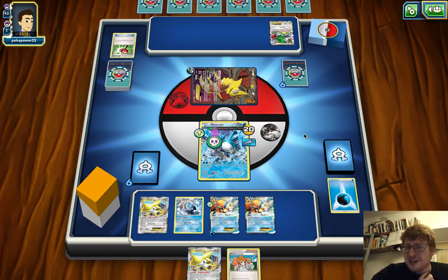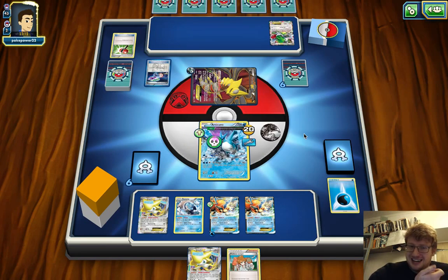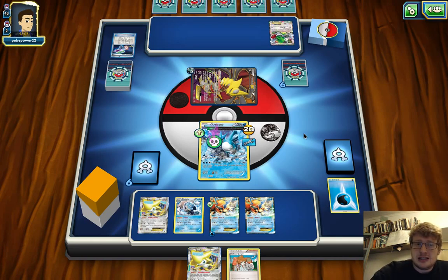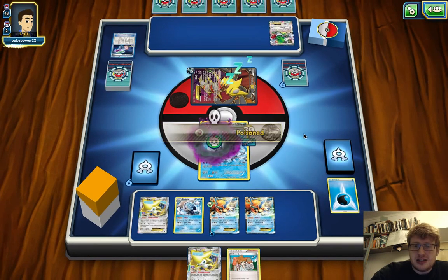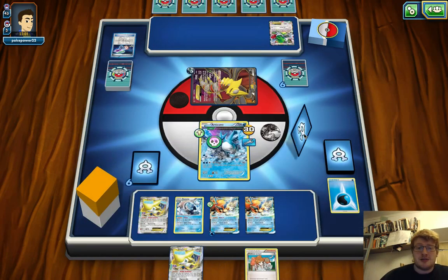Our opponent decides to get rid of the Articuno's energy — surprising. Goes for a Laser again, maybe just to lower the hand size for a pretty weak Shaman. Then just passes. Wow — what is their hand that it's that unplayable? Really good for us though.